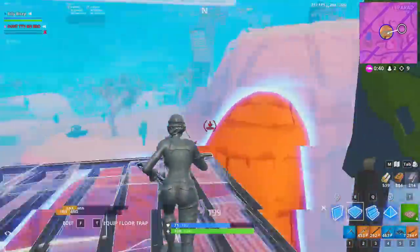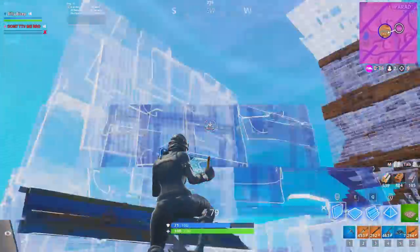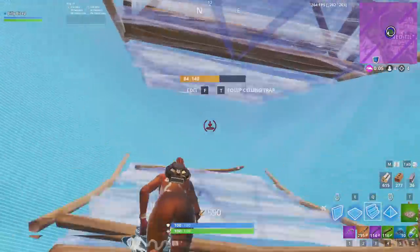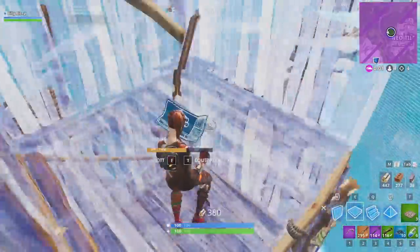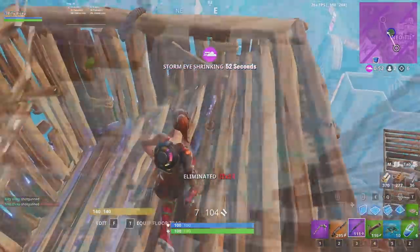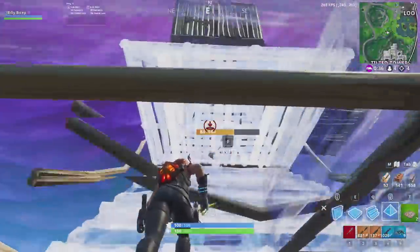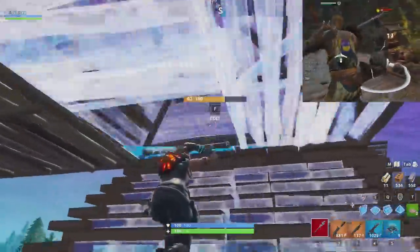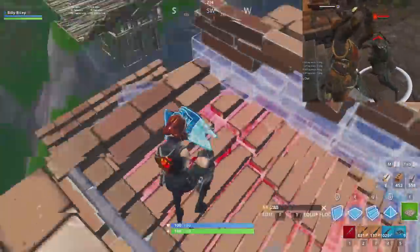Most builds require you to look a certain direction. With double ramps, you have to look forward. With 90s, you have to look down and turn. It's pretty easy to get so caught up in building that you forget to actually look at your opponent. So try to take quick breaks — stop building, turn and spot your opponent, then get back to cranking out 90s. If you're not looking at the player, you won't be able to block them when they peek you, and you won't be able to punish them when they make a mistake. It's like playing a fighting game blindfolded — you won't win the fight by just haphazardly spamming different attacks.